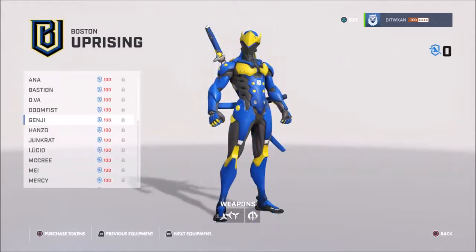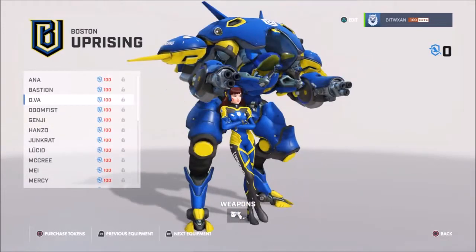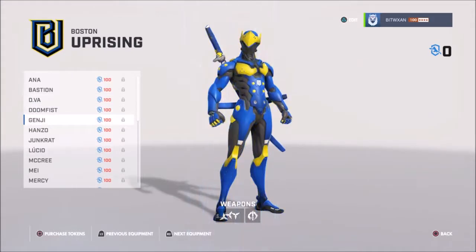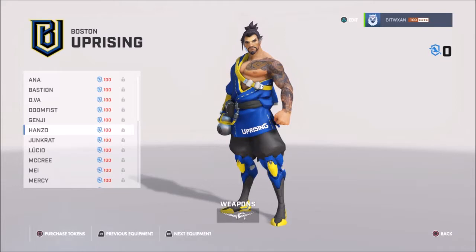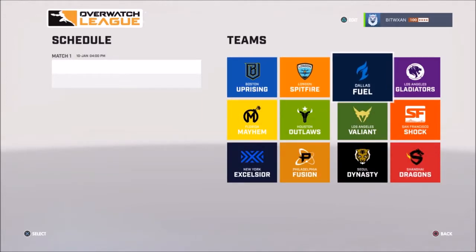I would say the same thing for Boston Uprising — each of them has it. Look at D.Va because she's my favorite. It looks pretty cool. It's kind of just the same way with everybody else. Each team has each character represented with their skin color, with their league color. And from what I understand, each of these teams gets a percentage when you buy these skins.